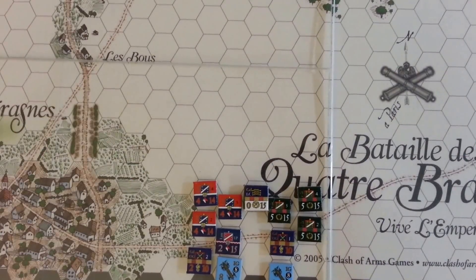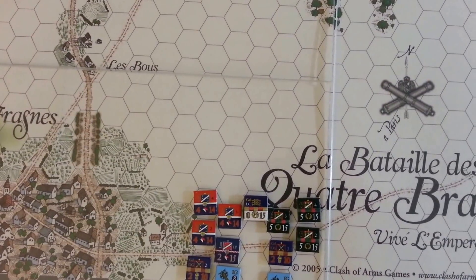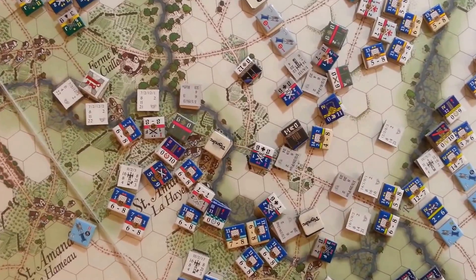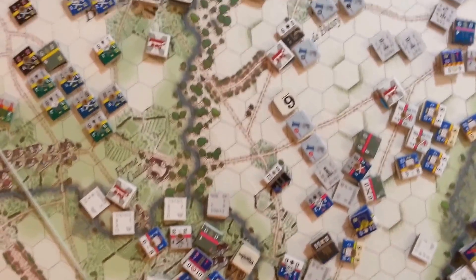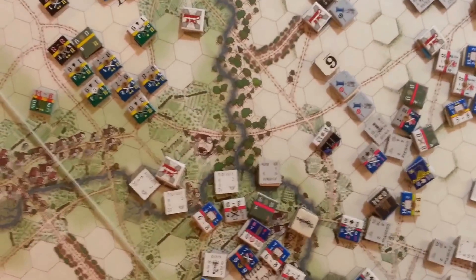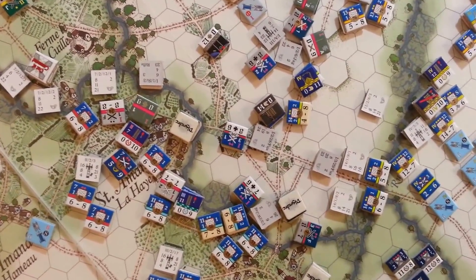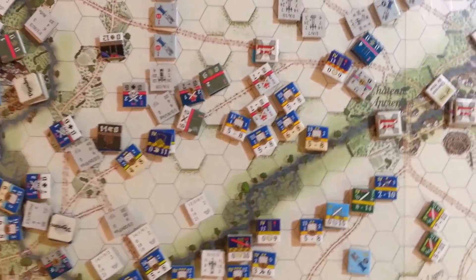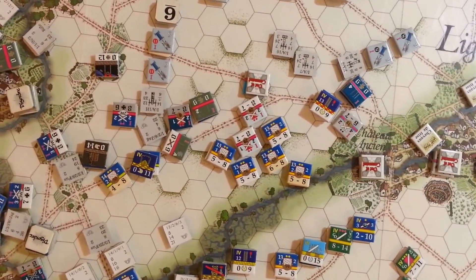Speaking of strong formations, the light cavalry of the guard is still just sitting here — not moving, not engaged, not even trying. Here at Ligny, the grind has really begun in earnest. The Prussian I Corps is starting to take real casualties; morale checks resulting from fire combat have caused a lot of units to retreat, and there's still a lot of open ground on their right flank. The melees have been favoring the French as they've ejected a number of Prussian battalions from their positions in the towns. The French have been very dogged in trying to dislodge that Prussian artillery — now down to one battery — which is taking a real toll on the French attackers.